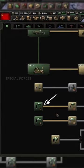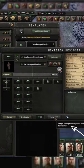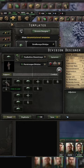We first need to have the respective tech researched. It automatically provides you with a basic template. The amount of paratrooper battalions you can deploy is limited by the size of your army in the field and shares the special forces cap with mountaineers and marines.